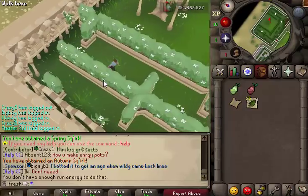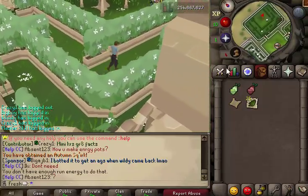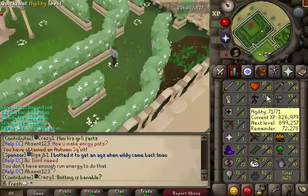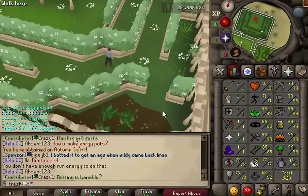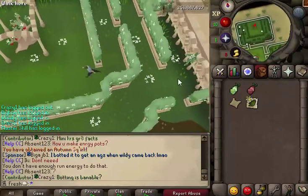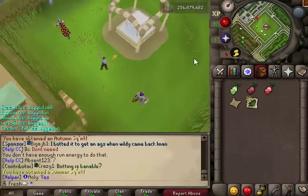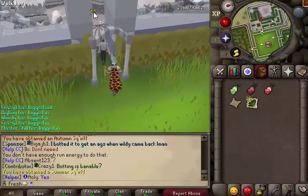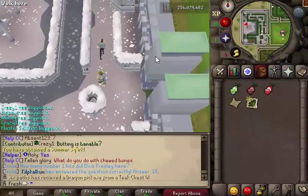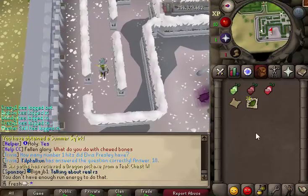Almost there. And you click the tree, and we're out of run energy. You probably want to get 99 agility. I'm either going to go get 99 agility or make some energy potions — I'm pretty confident those work. That's probably faster than getting 99. Don't be a dick and open and close the doors. We definitely want 99 agility. Let me show you the other updates.